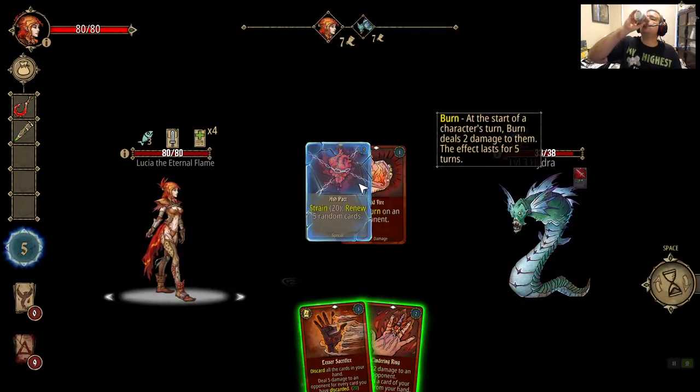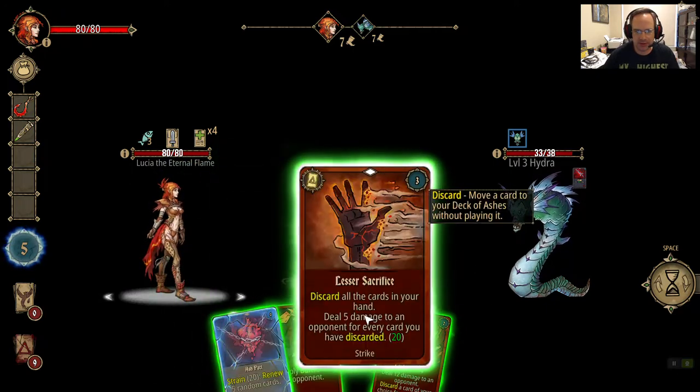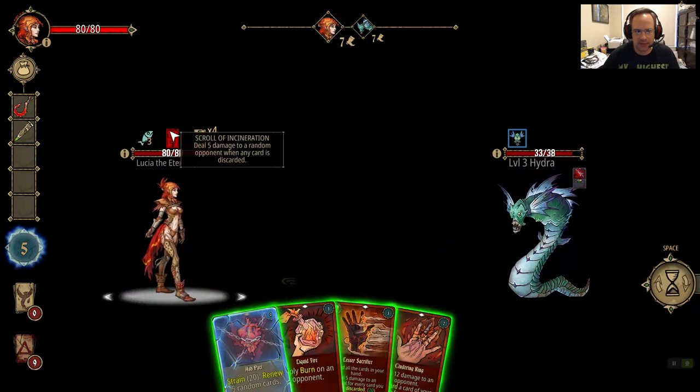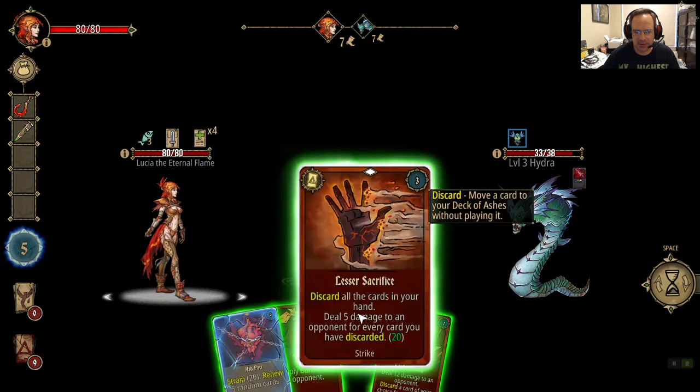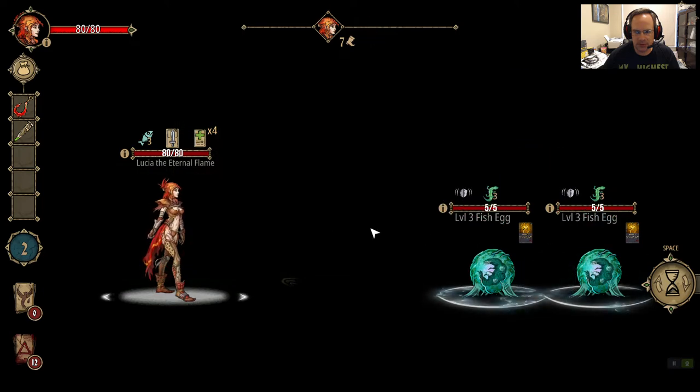This is just a warm-up. Burn versus just Lesser Sacrificing everything: 5 damage, 15 damage, plus 20 damage — 35 damage, should be a kill. It is. But I have two fish eggs to deal with, so that is suboptimum. I'm going to have to renew to kill these fish eggs.